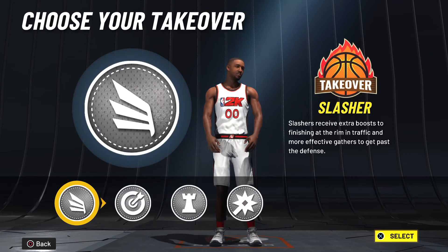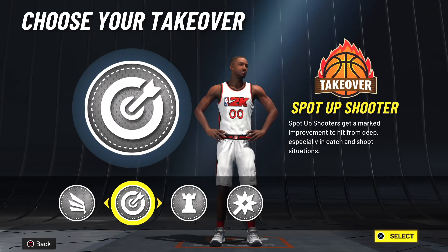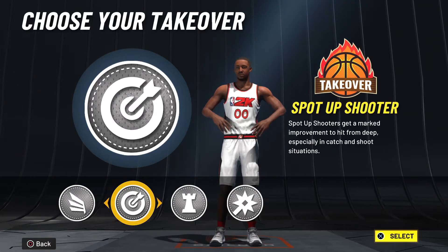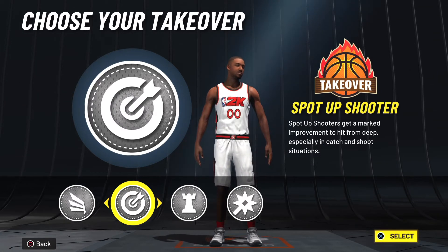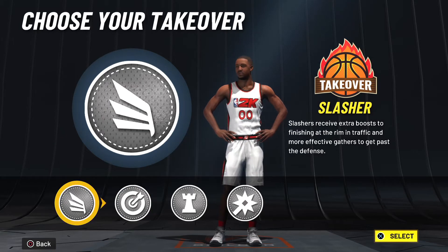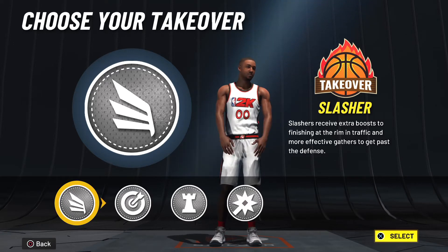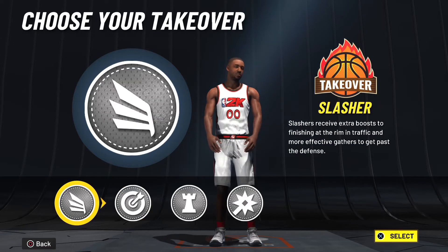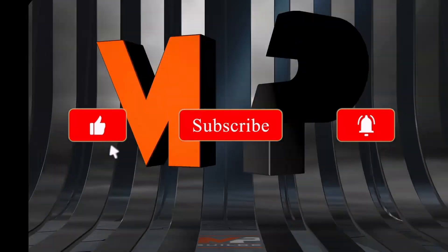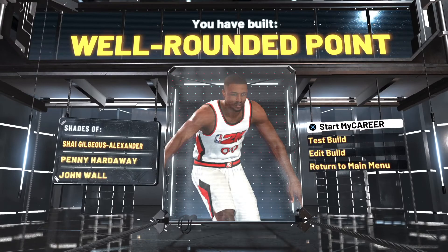That's going to give you the build name. You can choose whatever takeover you want. When you get the Spot-Up Shooter takeover you'll get an 87, which is a plus 10 to your three-point shot. With Slashing you get a plus 10 to about eight different categories, so let's go with Slashing for this Well Rounded Point.